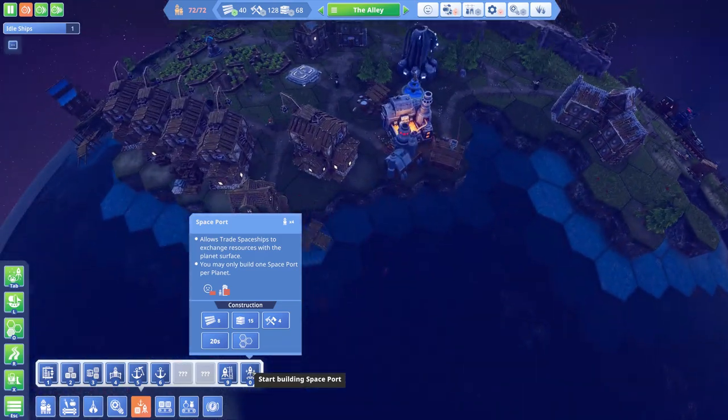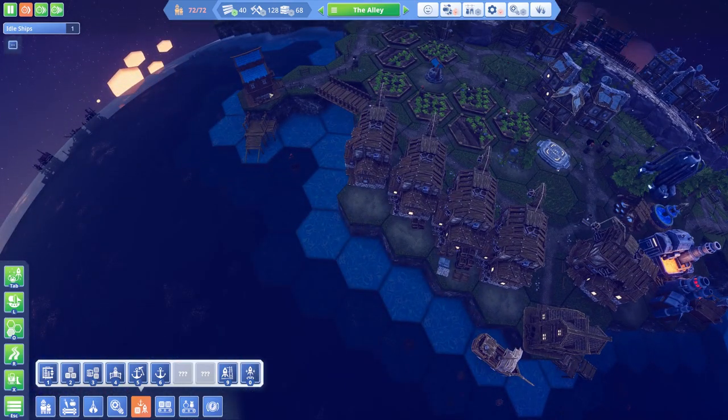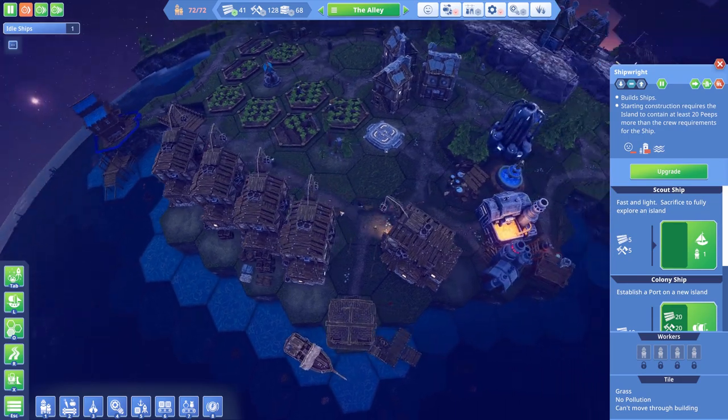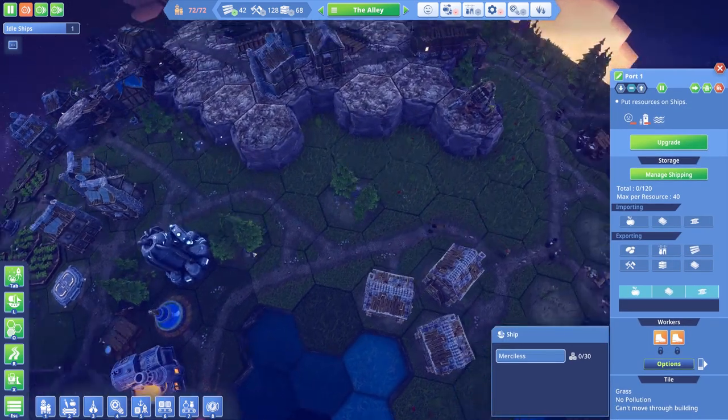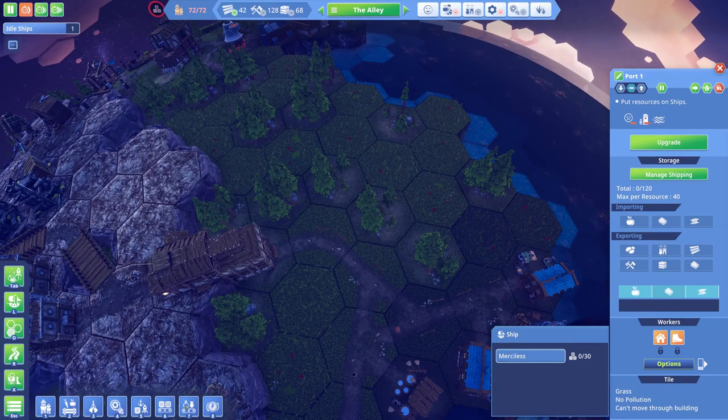Now these work almost exactly the same as the sea versions - you know the shipwright and the port. So this is just the spacey versions of those buildings.